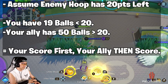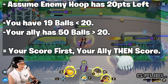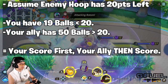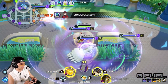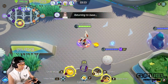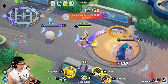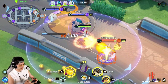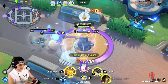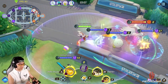Now let's imagine another scenario where the hoop still has 20 points left to score, but you only have 19 points and your teammate has 50 points. It's important that you score your points before your teammate does, because the hoop will remain standing even with 1 HP left to score, and it will take in all the balls from the next score. By you scoring first, both of you can score in, thus stretching the benefit of that one hoop. If this is too much math, just rewind and watch this section again.